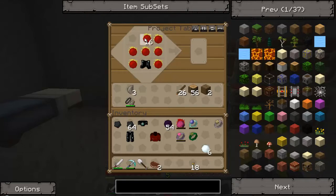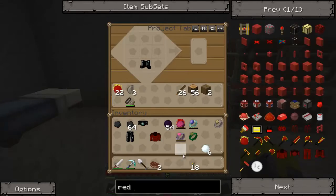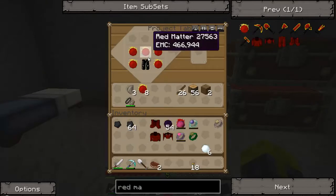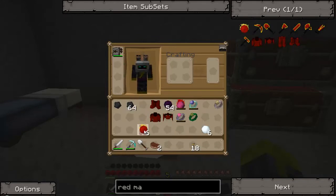I forget how to make these. Let's check out red matter. All right, red matter boots - of course it's up at the top, why wouldn't it be? Let's grab some boots, some helmet, and the leggings - probably gonna be like this. Right, yep. Now this armor is invincible.